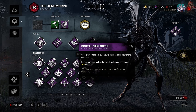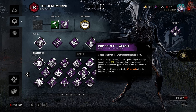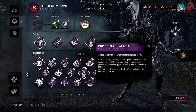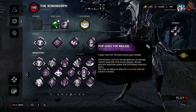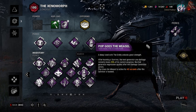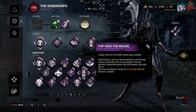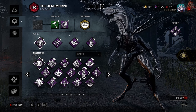Nurse's Calling unlocks potential in one's aura reading ability — the auras of survivors who are healing or being healed are revealed to you when within a 28 meter range. Really helps partnered with this to jump on people that are healing. I added Brutal Strength — destroyed drop pallets, breakable walls and generators 20% faster — and Pop Goes the Weasel for a little bit of regression, since queue times are up and survivor quality varies.